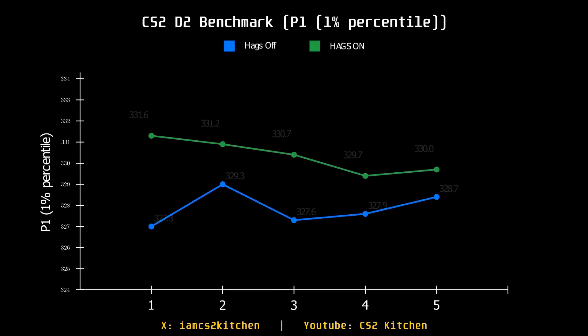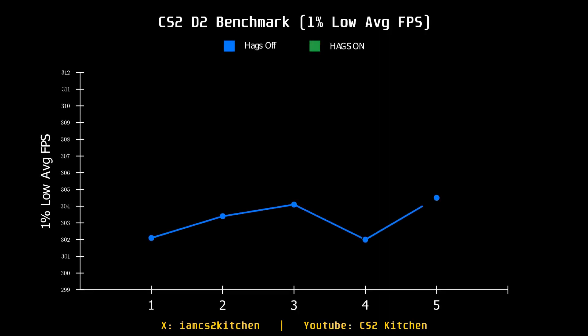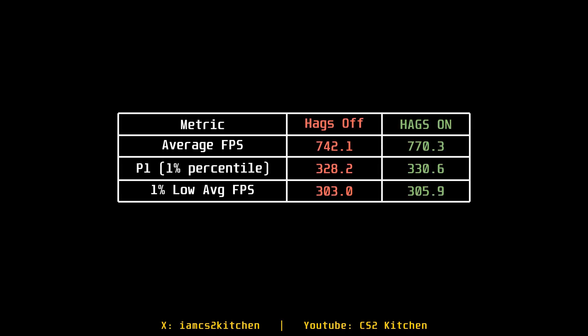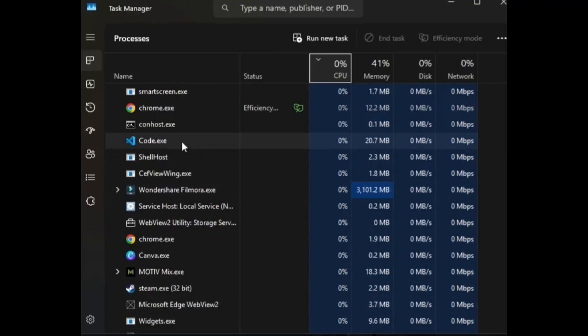With Hacks on versus off, having Hacks on showed slightly better performance, and it also helps with frame generation and other features. I suggest keeping it on, but test it once yourself.